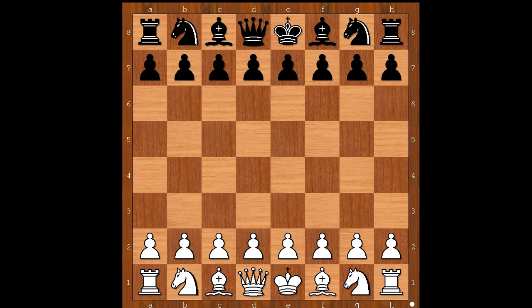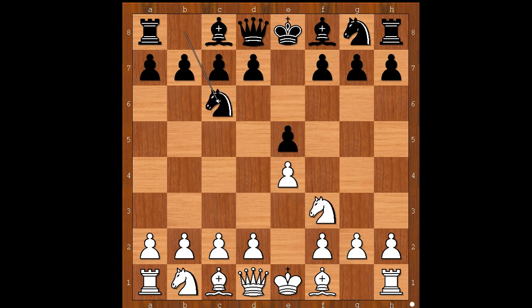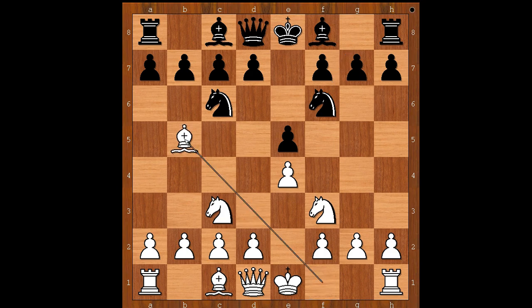Bigelow had the white pieces and he started with e4. Max Euwe played e5, Nf3, Nc6, Nc3, Nf6 — the Four Knights variation. Bb5, the Spanish game. Bb4.